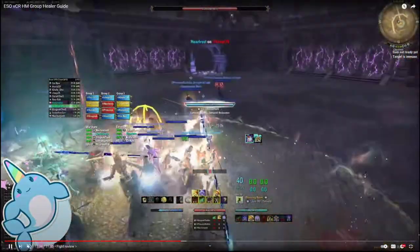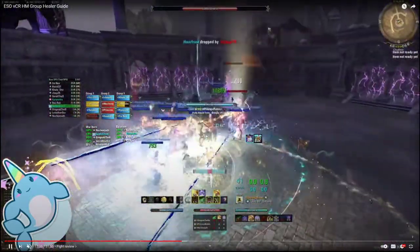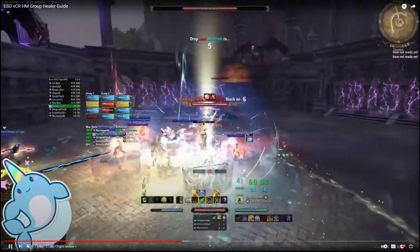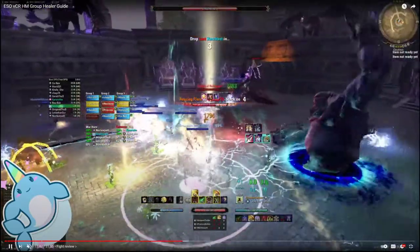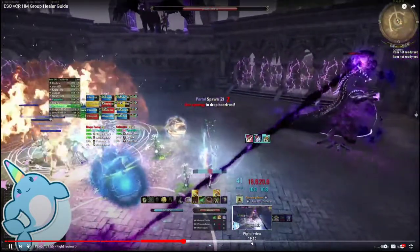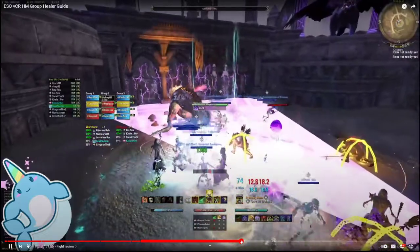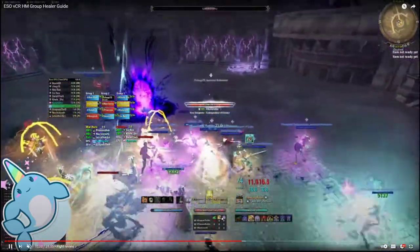A lot of people will give the crown to the group healer so they know where to stack, so you want to make sure that you're leading your group on where to be. Let's skip to the XE since the rest of this is pretty repetitive — we're going to go into XE now.